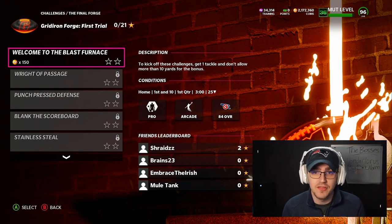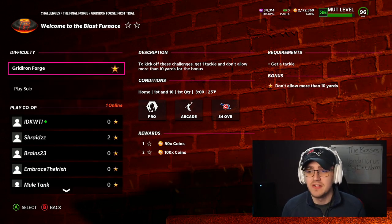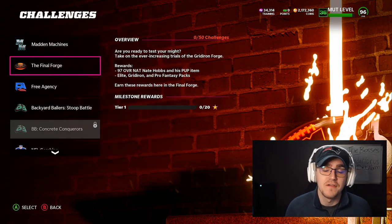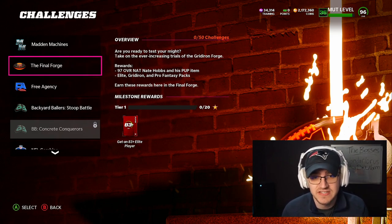The first, second, third, fourth, and fifth trials are all the same, just with a little bit higher stakes. The first one has things like get a tackle, pass for a certain amount of yards, get a sack — they're very easy to complete. I'm going to show you the easiest way to complete your solo challenges in just a second.